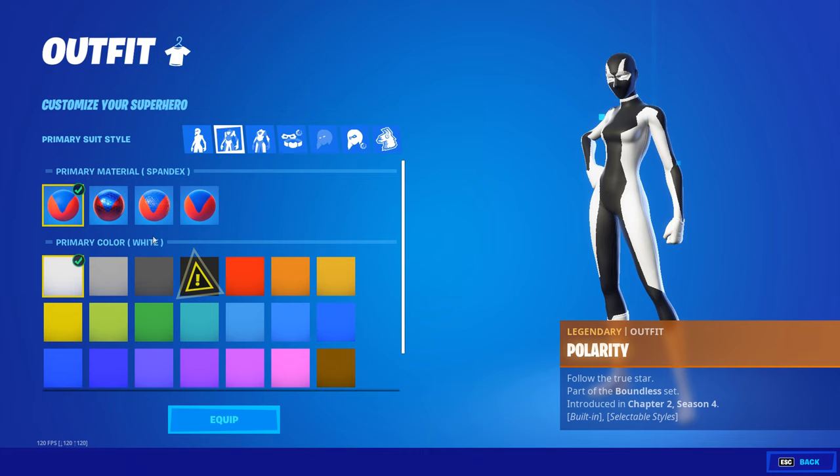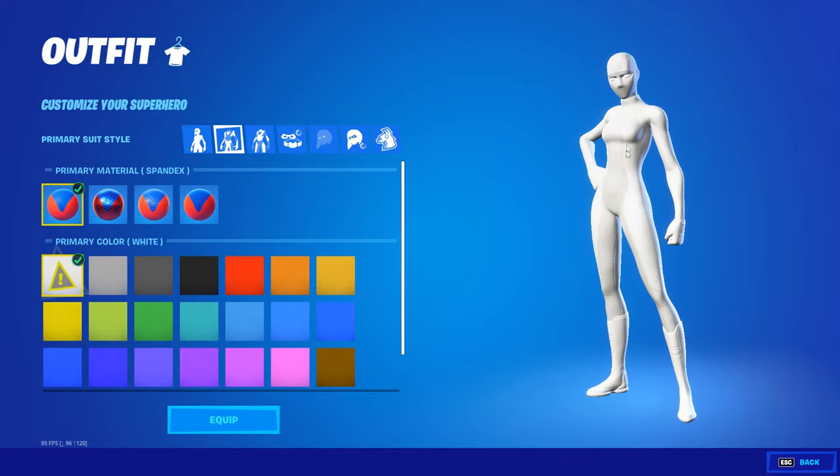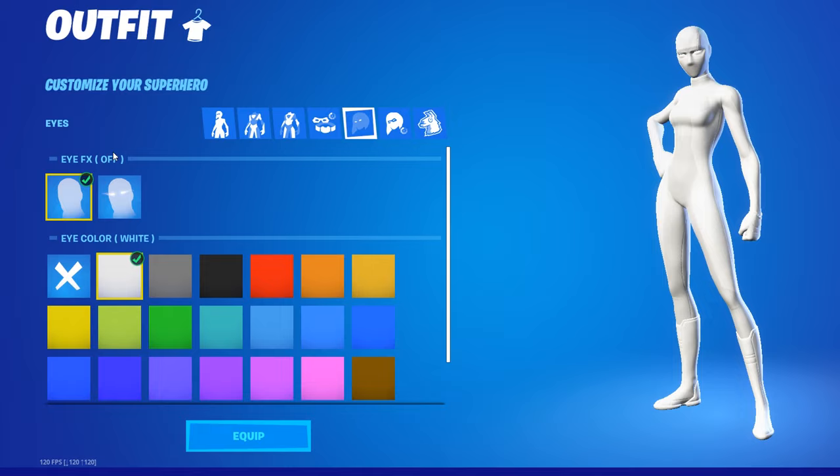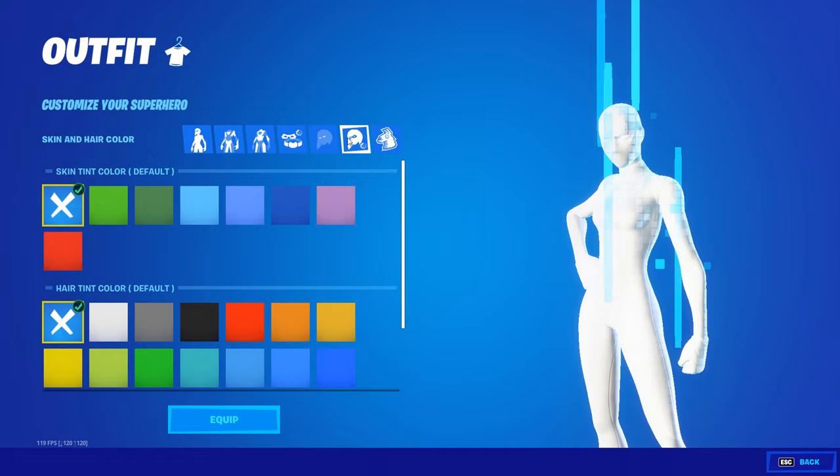Now you're going to want to go back to the first one, and you're going to want to set this to black, and then that gives you the white on white. Then come in here, make sure that this is on white, and once again, this is pretty important for the eye effects — turn them off and put the eye color to white. These two don't matter.